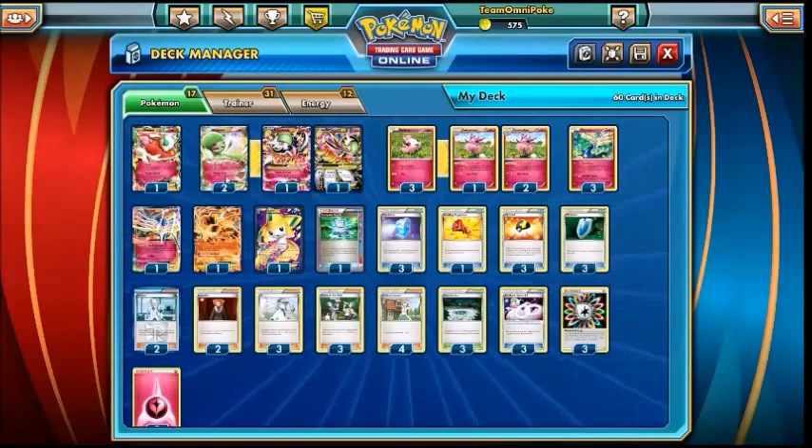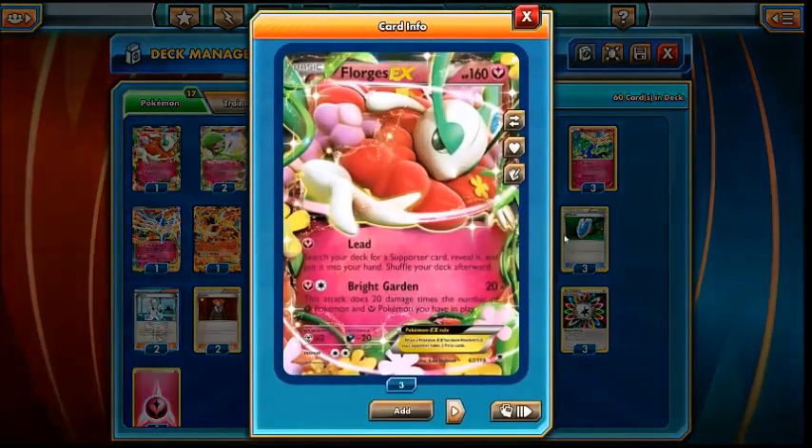The difference between this list and the 3-3 Aromatisse line is actually these two cards — the Florges EX and the Xerneas EX. The Florges EX is, again, not too bad of a start. It has that one energy Lead attack, letting you search your deck for a supporter. So if the worst comes to the worst and you have to start with Florges, it's not too bad — you can secure yourself a supporter next turn, and the only way your opponent can get rid of it is if they knock you out. Lead is not too bad of an attack to start with.